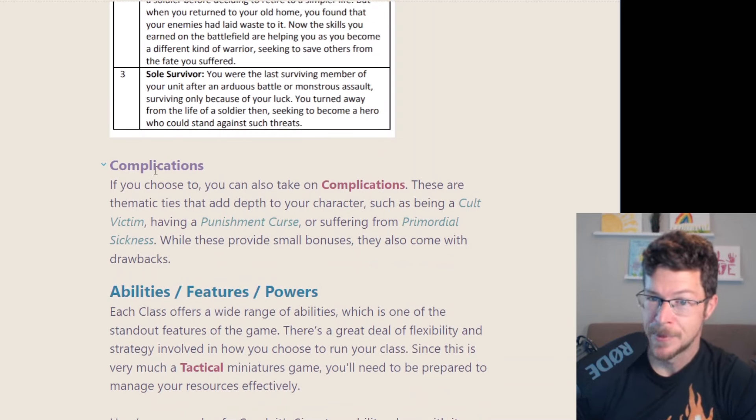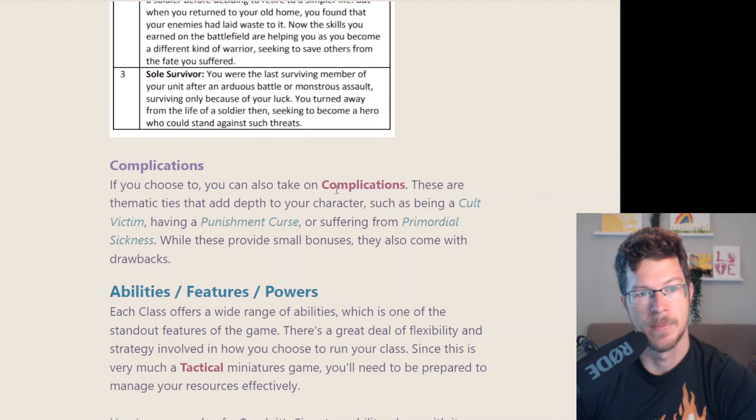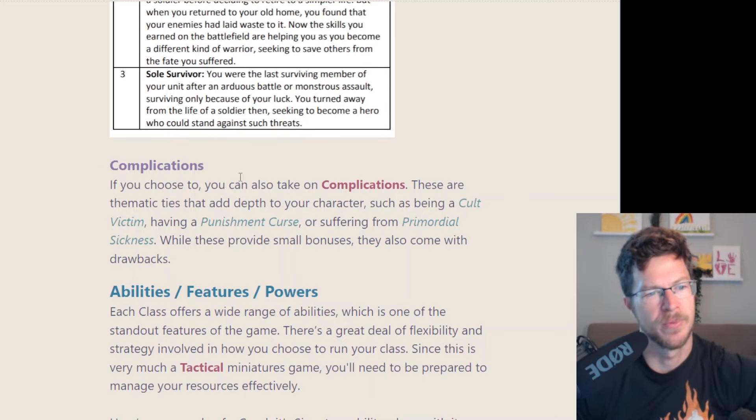You can also opt for a complication. The complication gives you something negative but also something positive. Some examples include being a cult victim or having a primordial sickness. It gives you extra flavor — maybe you want a Raistlin Majere type character from Dragonlance with some sort of curse, but a bit more powerful. That's the vibe you're going for.